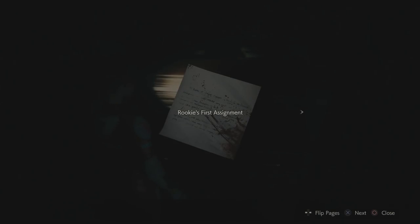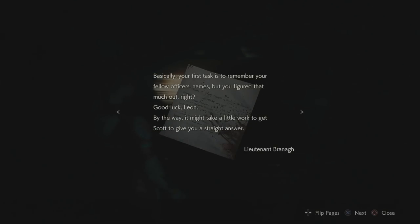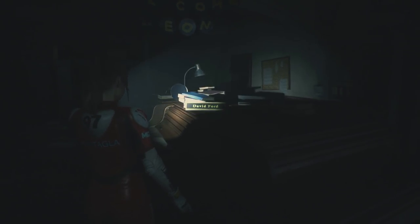There's a puzzle in this room — you guys want to try to figure it out? We can only show 20 minutes. But this is your first assignment to figure out the locks — they're basically the initials of all their first names. Good luck. Thanks for watching. Hope you guys play Resident Evil twice. Bye.